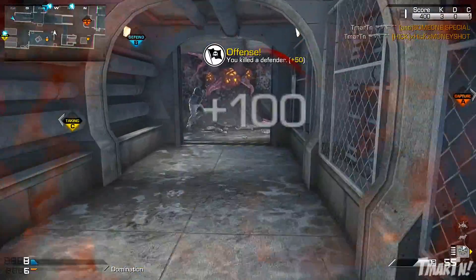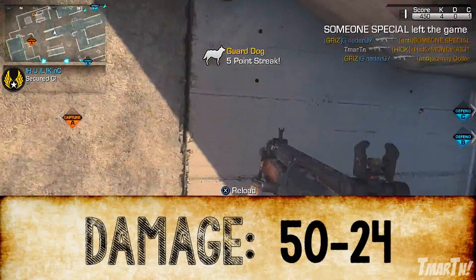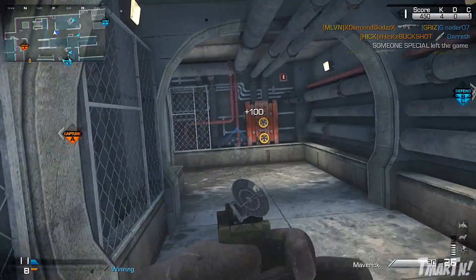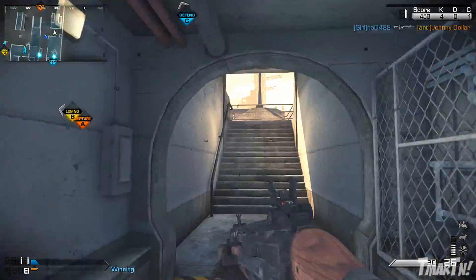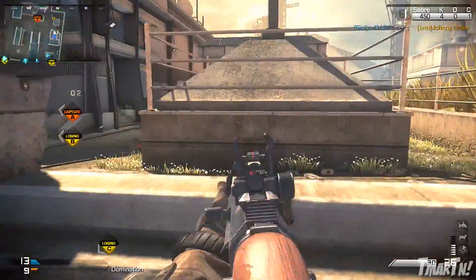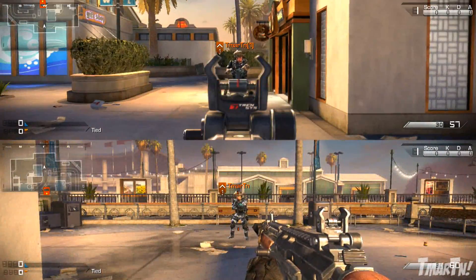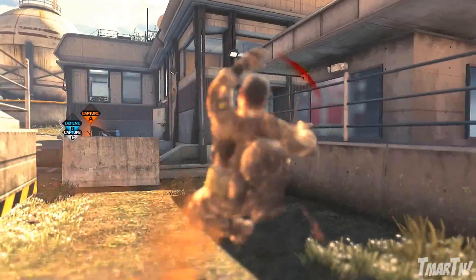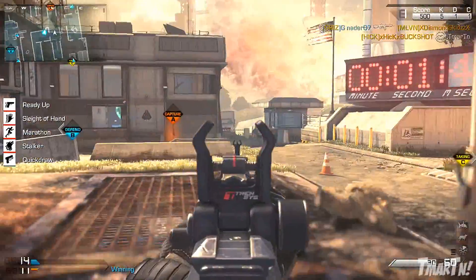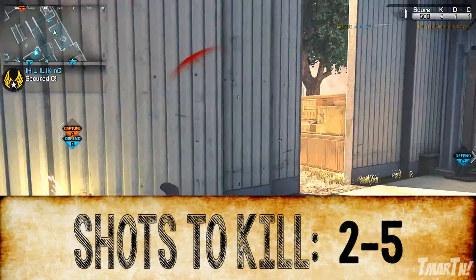In terms of damage, this is where this weapon is different. It does 50 up close and then 24 at distance, which makes it a pretty high damage assault rifle. The 24 is more average, if not below average, but the 50 up close is crazy. The only other weapon that does that is the MSBS, so sometimes when you're up close — within 7 meters — you can get yourself a two-shot kill. You've seen it a couple of times in this gameplay already.